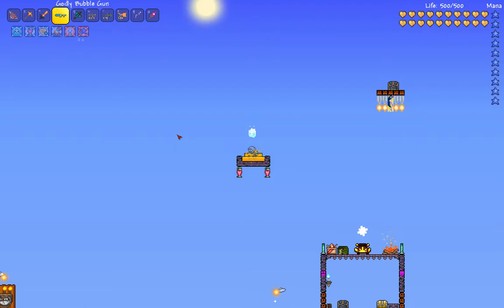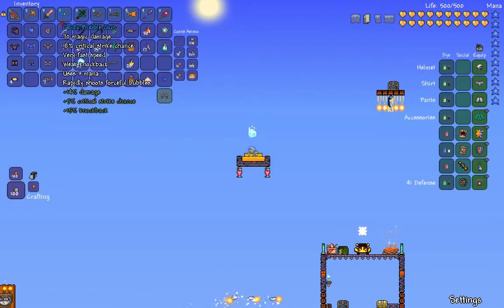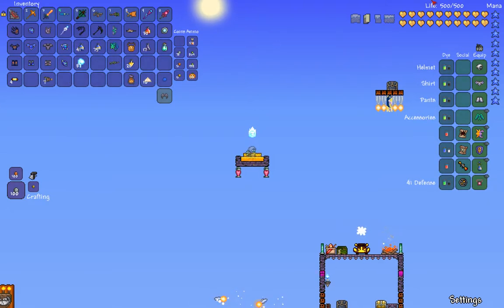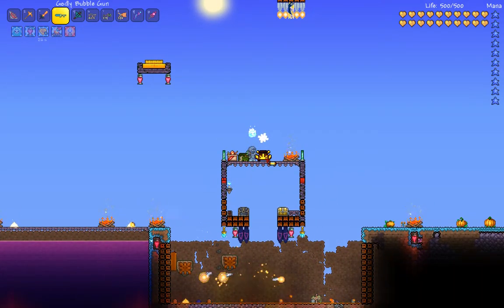Now the two weapons of choice are gonna be the Mythical Razor Pine and the Godly Bubble Gun. We're actually gonna be trying to kill the Golem, so in three, two, one.